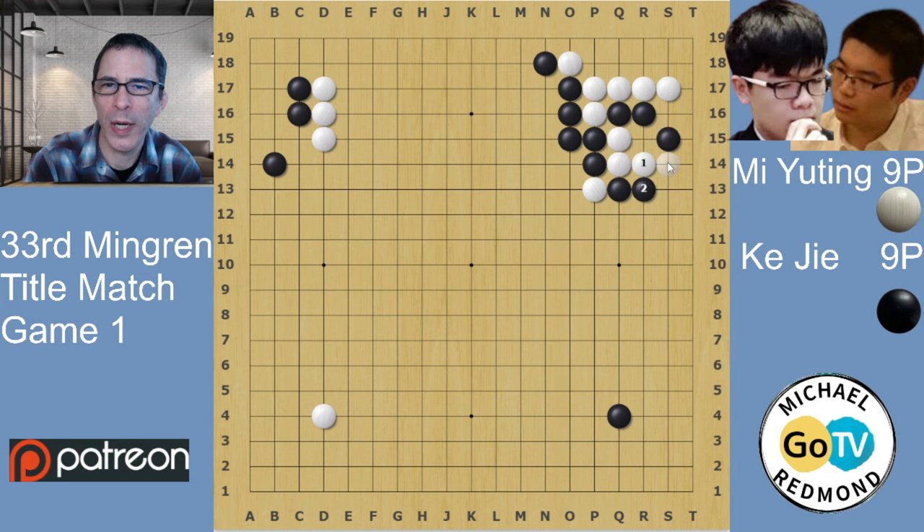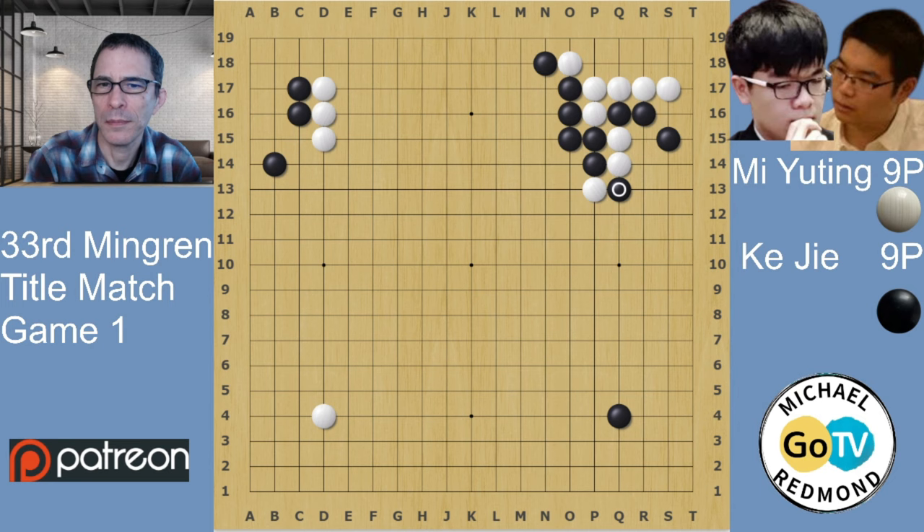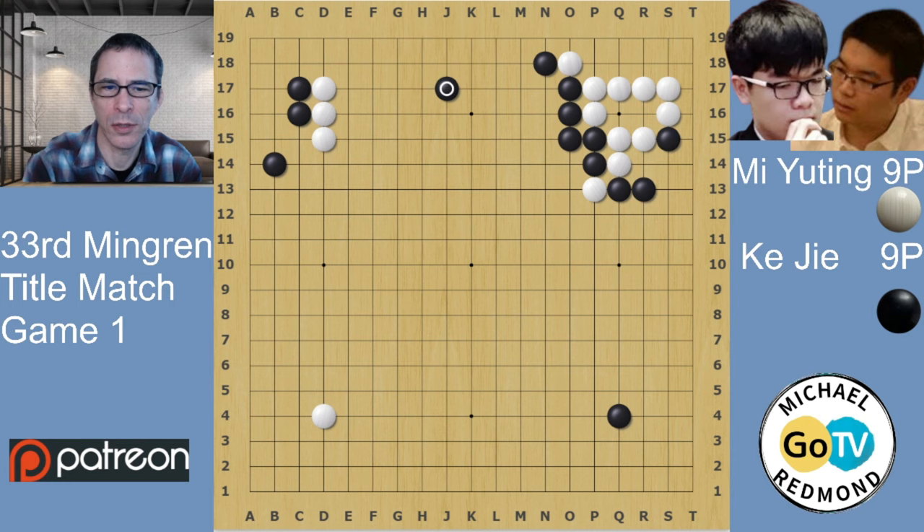If White plays on the outside, this is going to be good for Black and White's group in the corner is in trouble. White plays here, and Black cuts. With that, White has a cutting stone at P13 working fairly well, and White can capture these two stones. If Black connects, White can escape — it's not working for Black. Another joseki would be for White to play like this, and Black would probably push a few times and eventually play something towards the side. The value of this for Black is that it reduces the value of White's wall on the left.